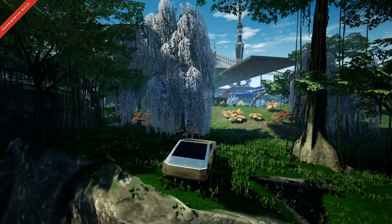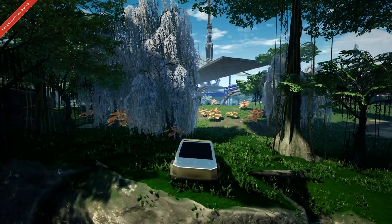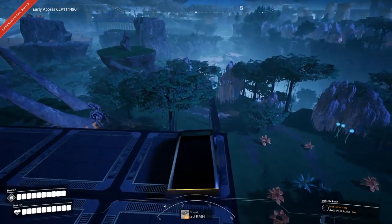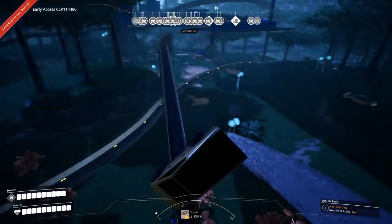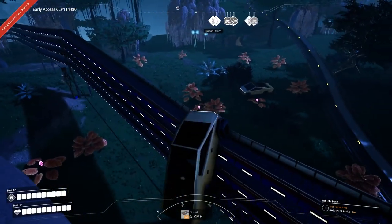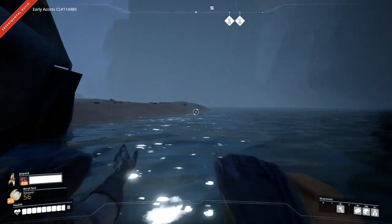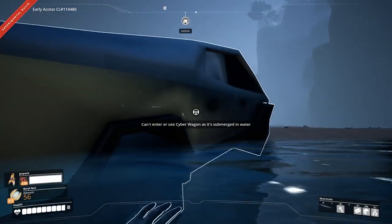The Cyber Truck — I mean Cyber Wagon — which is legally distinct from any other wagons or trucks, Cyber or otherwise, can reach a blistering top speed of 20km per hour, and even faster while reversing for some reason. Just don't even think about driving through water, as the moment you touch it, the wagon will become permanently stuck there forever.